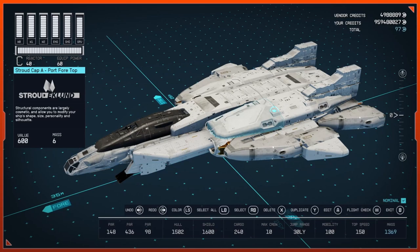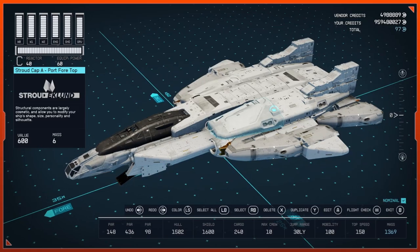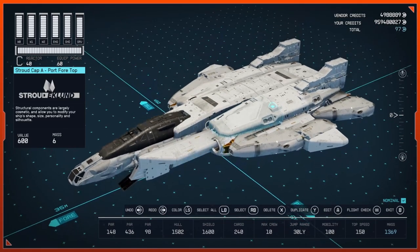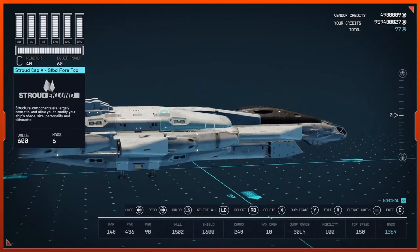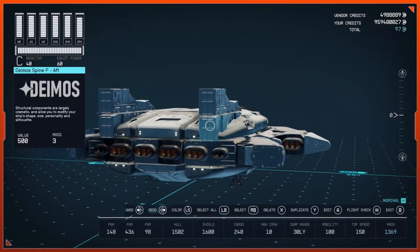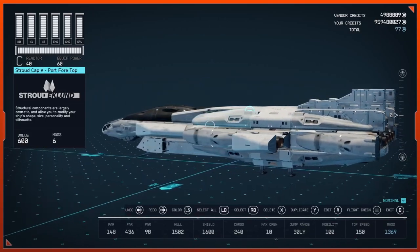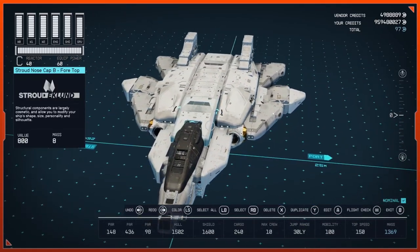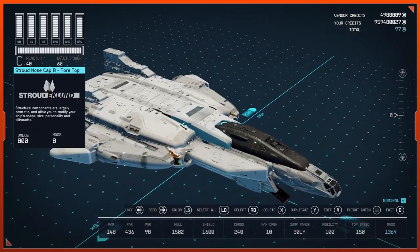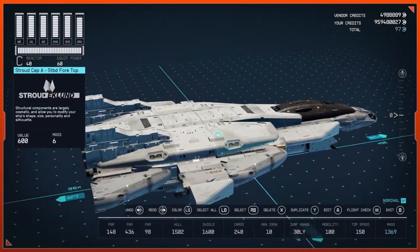What up YouTube, I'm gonna go ahead and show you guys how to build this F-22 Raptor style starship. Today we'll break it down and build it from the bottom up to give you guys a nice easy-to-follow build guide. It holds max crew, has maximum jump range, max mobility, 150 speed.